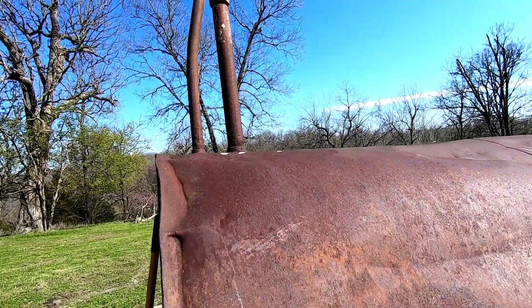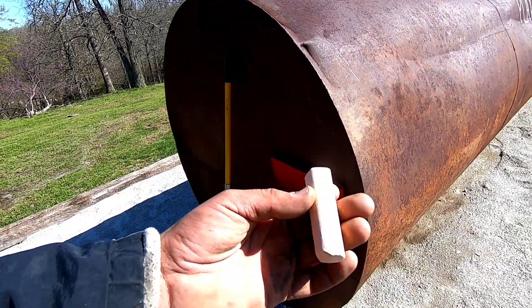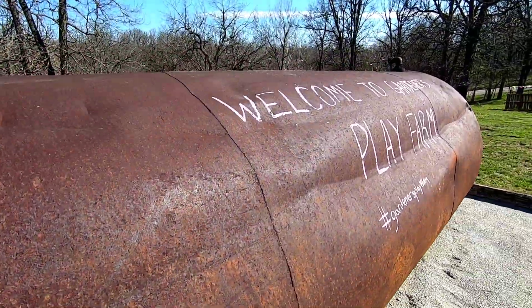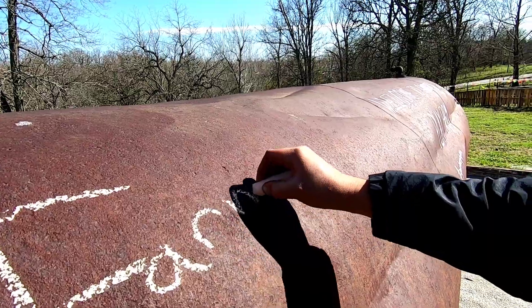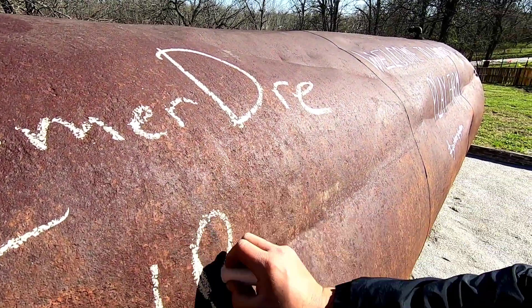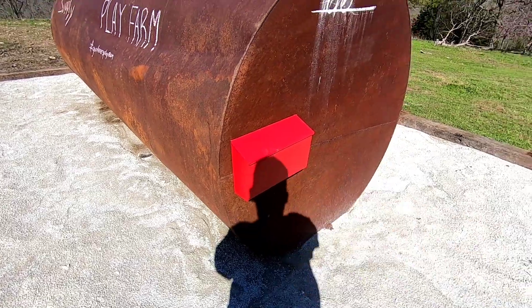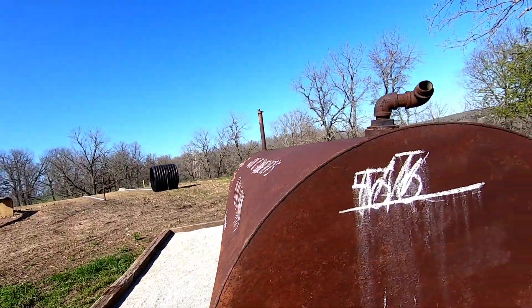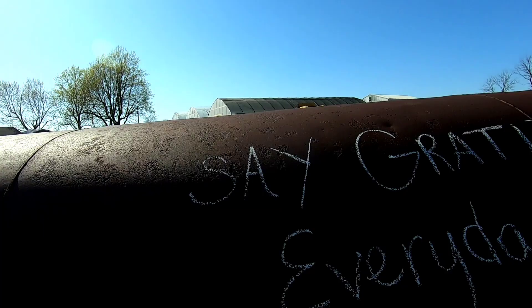Another thing we have going on here — when we bought the orchard there was an old fuel tank in the back. What we did is wash it nicely, make sure it's clean, and now we have chalk on each side so kids can draw whatever they want. One side says 'Welcome to the Gardeners Play Farm' and the other side kids can draw or write freely. At the end of the day we just come through with water or a pressure washer and wipe it down — it's ready for the next day. Very simple, doesn't cost much to operate.